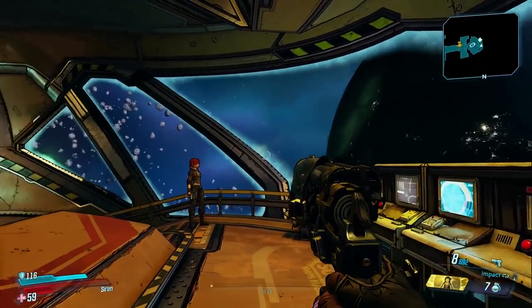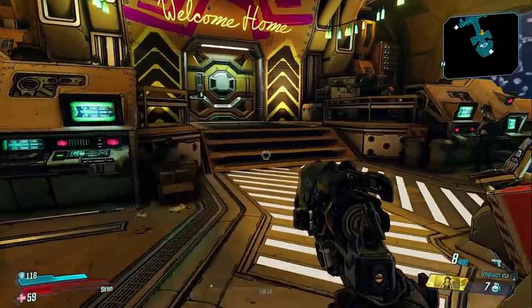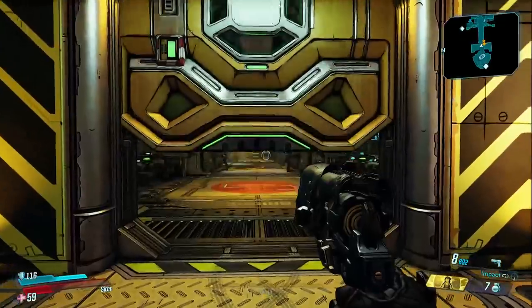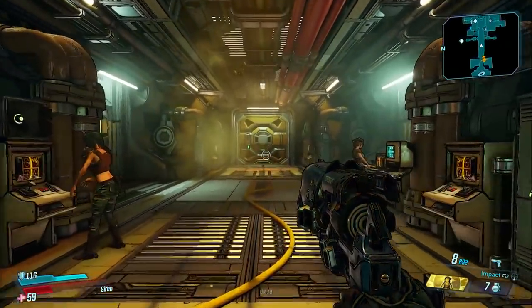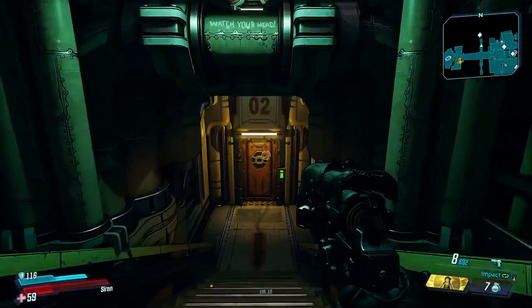We're going to go down to Promethea in a moment and check it out. We'll have to make our way to the docking bay in order to do that. In Borderlands, you'll be able to go back and forth between Promethea and Pandora and all of the other worlds that you discover throughout the game. Might even find a few familiar faces here.